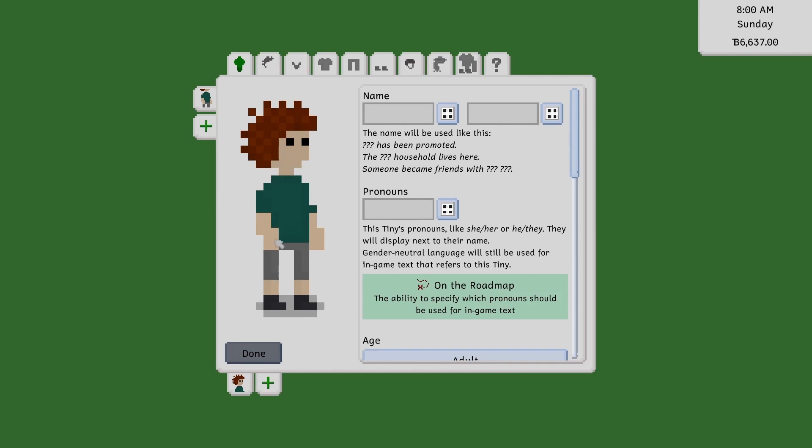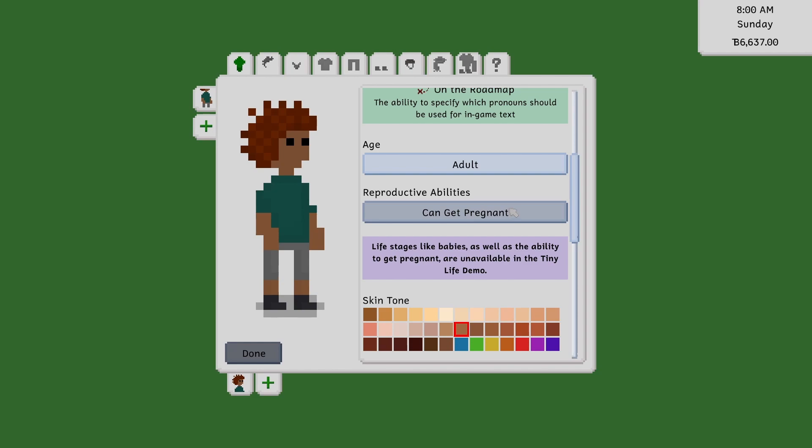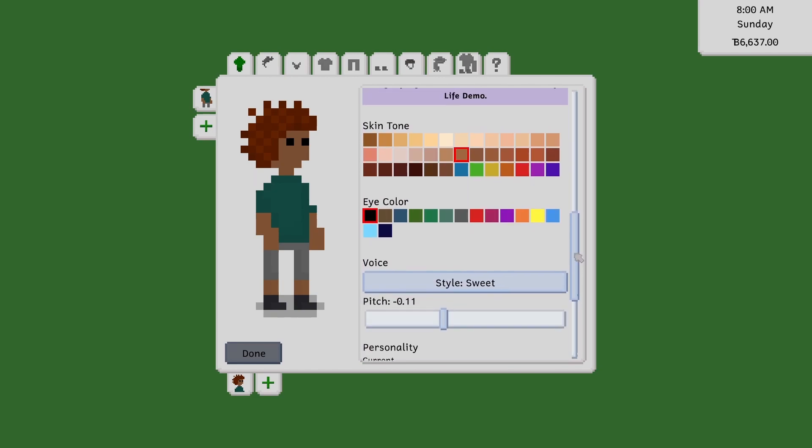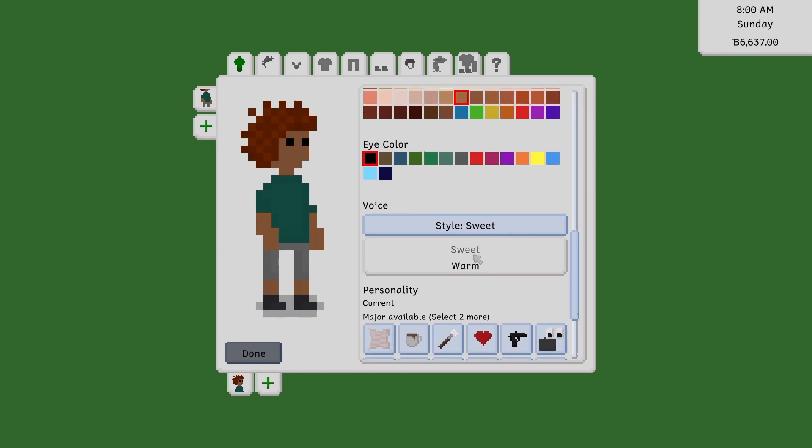I should be clear — I'm probably going to refer to these as sims in this video because that's what this game is supposed to be, but in Tiny Life they are called tinies. I shall try to remember that. How are you supposed to move other families into the same lot — do you have to move them in first and then move them out again? Anyway, let's name this character and try to make them look like the main sim from my recent random legacy playthrough on Twitch: Soup Bum, she/her.